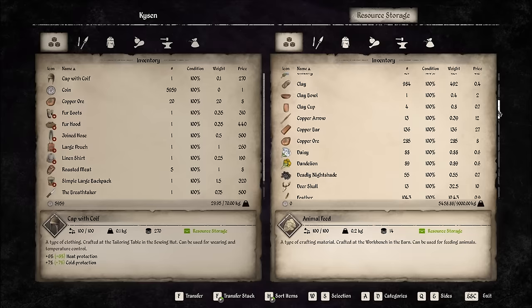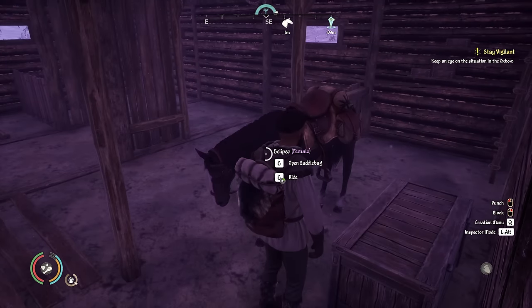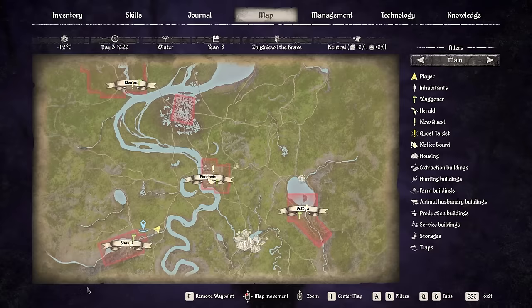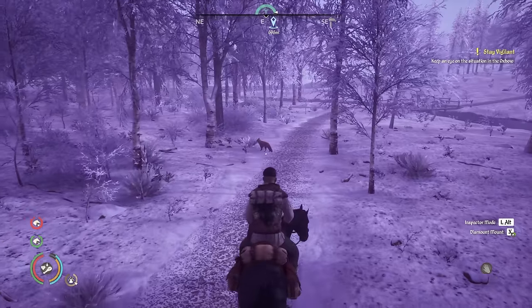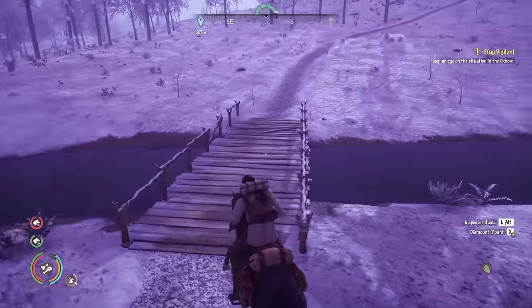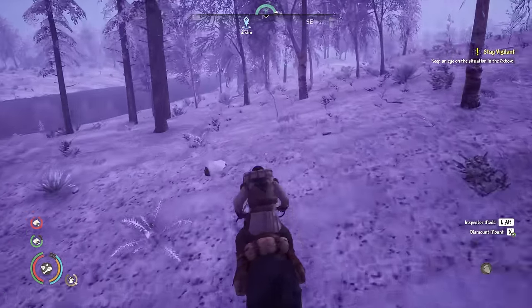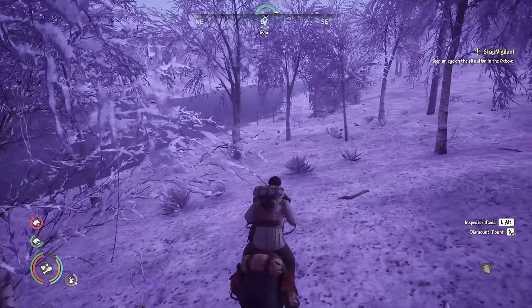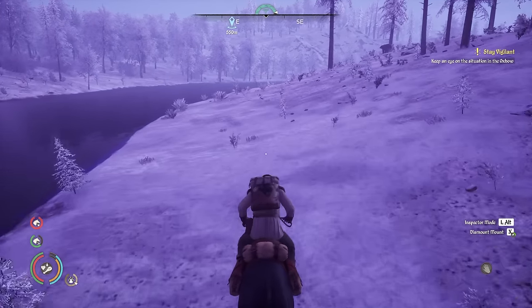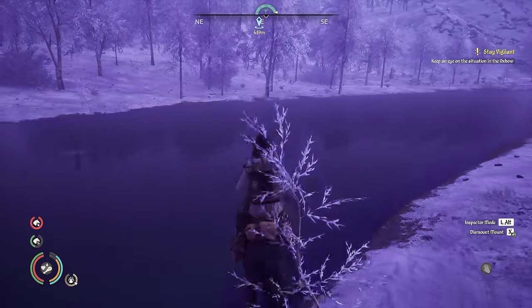We didn't quite mine the entire cave in that area, but we did manage to get 29 iron ore which is pretty good. It's now turning nighttime so I'm going to sleep, but that's going to take us through to a new season. Once we've slept, we're going to need to start getting on with the farming because it's going to be spring. We have a very large farm so I want to get that done straight away - a lot of harvesting first, then replanting with flax.